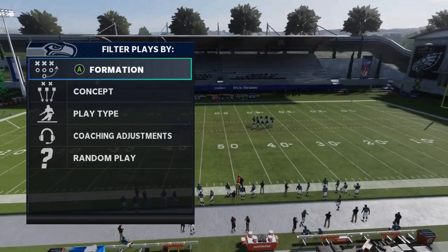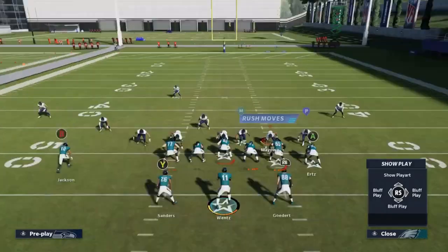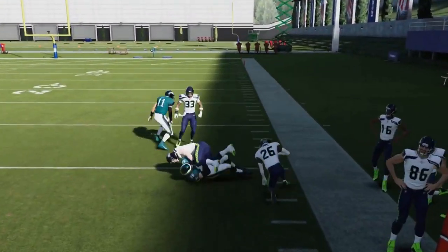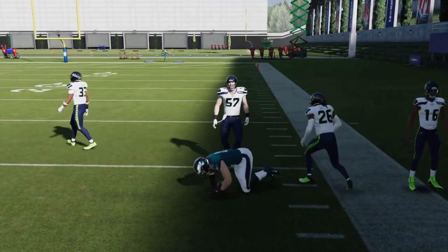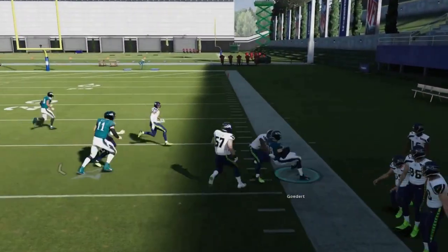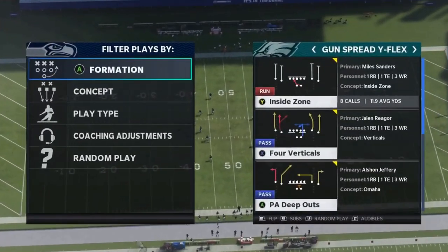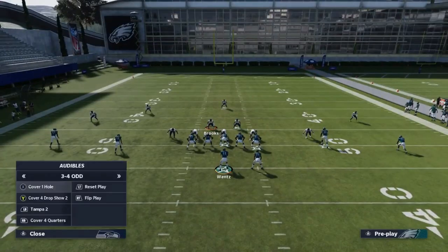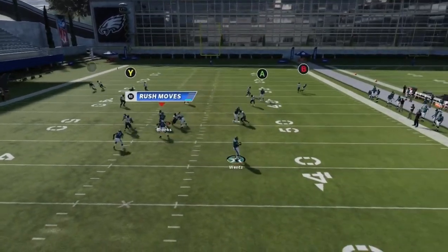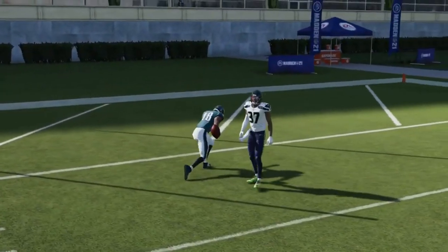Out of the Gun Split Twins, next we got the Shovel Option. Against man coverage or off Cover 3, it's best to run to the pitch side — there's really nothing out there and you get huge run plays. If it's Cover 2, just pitch it back. Next we got the PAD Bouts: against Cover 4 Quarters, put the A route on a comeback — you get a one-on-one with the wire-out who beats it pretty much every time. It's essentially a man coverage situation — easily a one-play touchdown against Cover 4 Quarters and Cover 4 Palms.